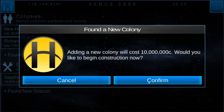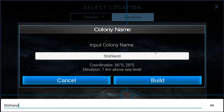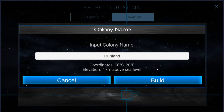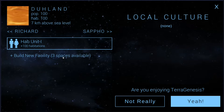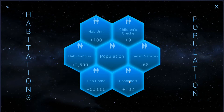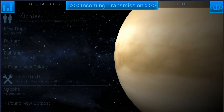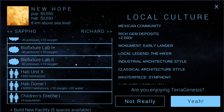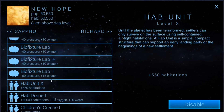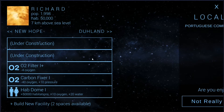It probably wouldn't hurt to find a new colony — somewhere here — we'll call it 'The Land' and build it right there. I'm going to put my spaceport here, then start cycling things out, moving them around so one colony does one thing and another colony does another. Right now this colony has all the bio fixture labs and that's all it's ever going to do.